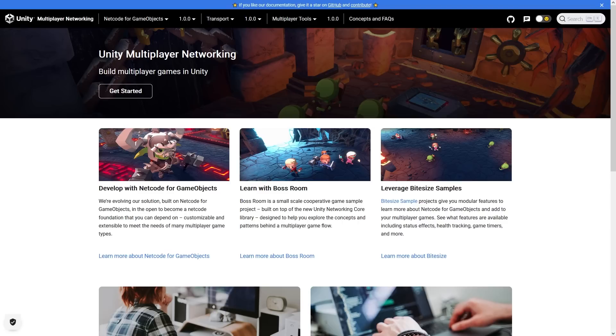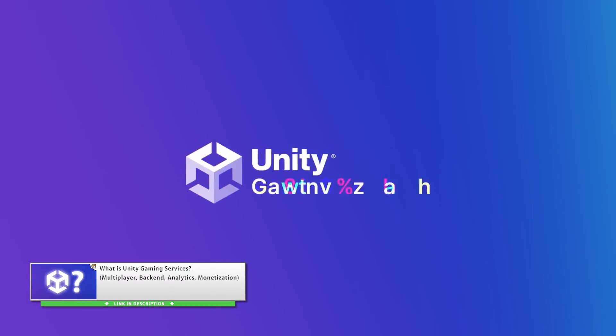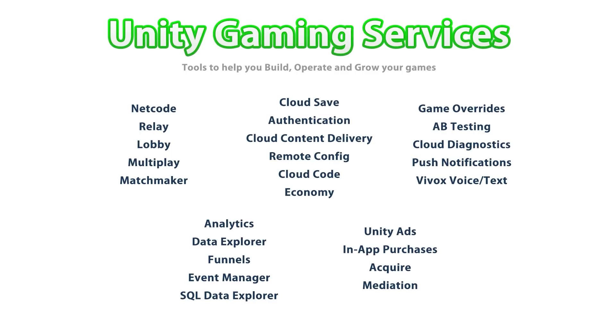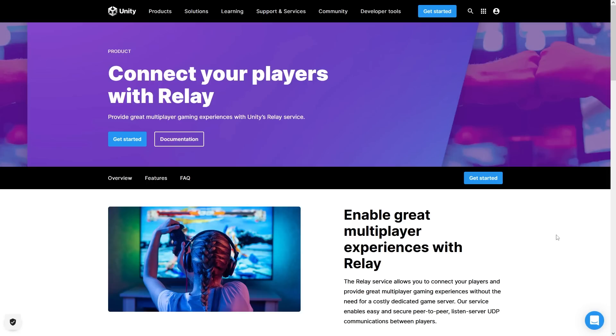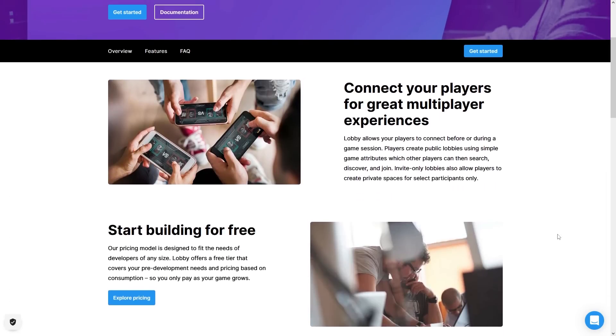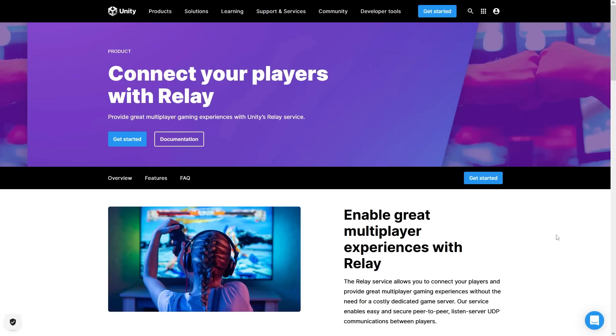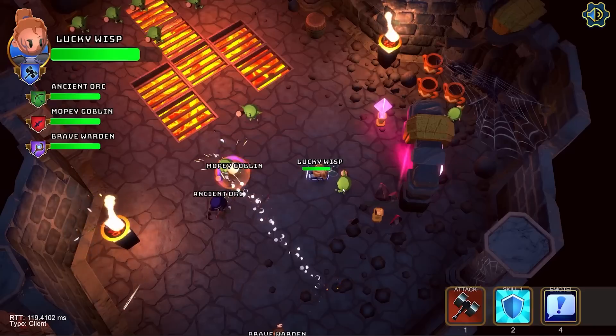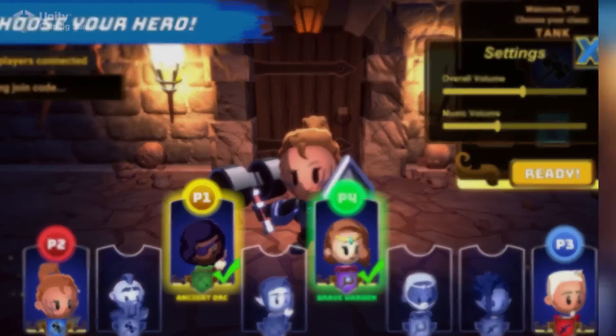Netcode for GameObjects also easily integrates with all of the various Unity Gaming Services tools. If you don't know about UGS, you can go watch my video on it — there are tons of tools, about 30 of them, all doing really useful things. The important ones related to netcode are relay and lobby. Lobby is how you can create public and private lobbies for your players to find each other, and relay is how you can connect your players together without having to worry about things like firewalls or NAT punch-through. I'm going to cover both of them in the full tutorial next week.